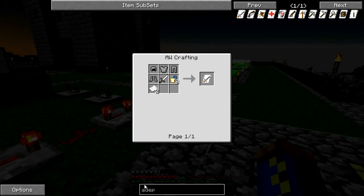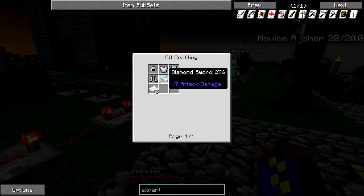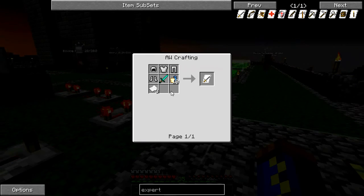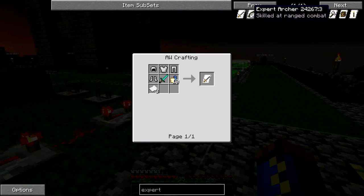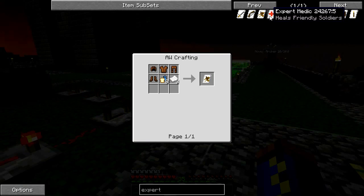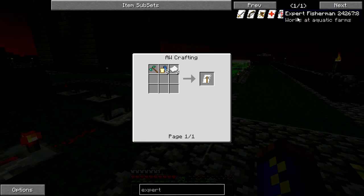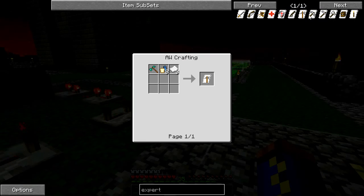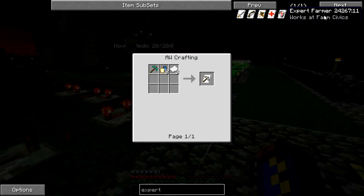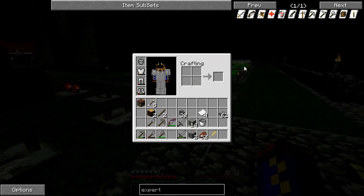An adept foot soldier requires chain. But then once we get up to the expert level, we're talking an iron chestplate and a diamond sword. If I make that and he comes into the world as a novice or even an adept, that's going to be really disappointing. The archer still is just wearing leather for some reason. Siege engineer, medics — those guys are all leather. Here we get a diamond hammer for the expert craftsman. I'd really hate to lose those diamonds.